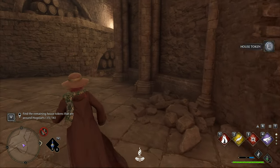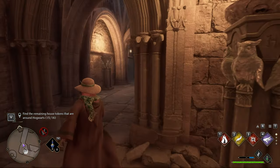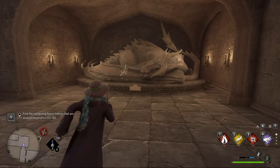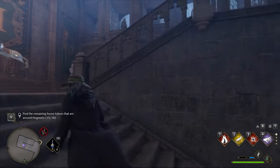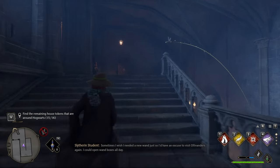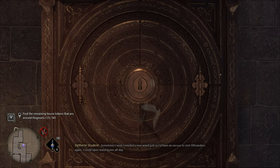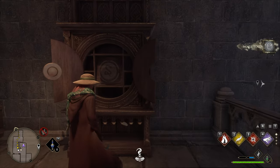Now for the 16th one, we'll head away from this cabinet, straight back to where we found the key. So down here, to the left. The key is flying around the statue here, so we'll follow it up the staircase. And here's the cabinet. We'll quickly smack it in. And there we go — we've found all 16 house tokens.